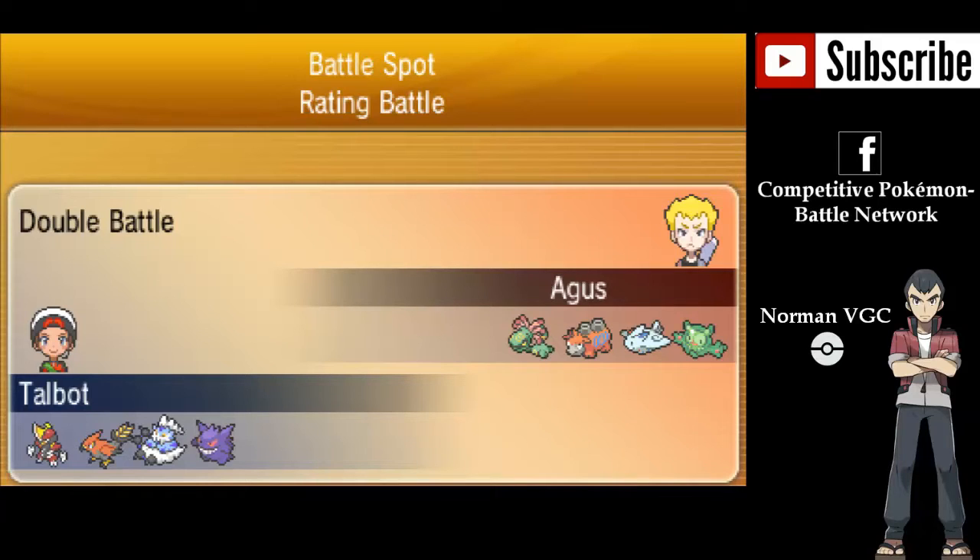Hello there everybody, and welcome to another episode of Path to Pedalberg with me, Norman. I'm using my team of Bisharp, Talonflame, Gengar, and Thundurus Incarnate form against my opponent, Argus, with a Cradily, a Camerupt, a Togekiss, and a Reuniclus. This obviously screams Trick Room, but with the redirection there, I'm more focused on getting rid of the Togekiss first. Let's see what happens in this battle.